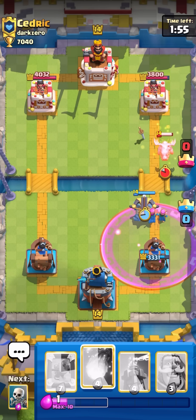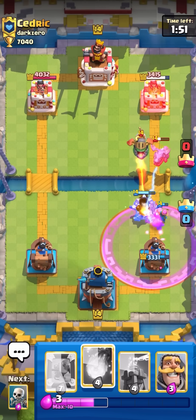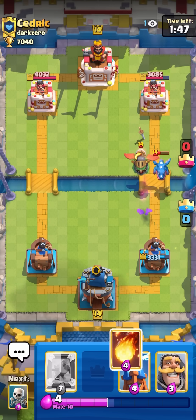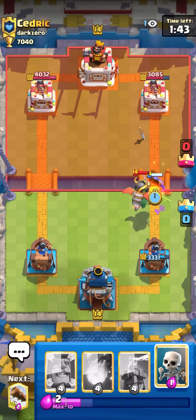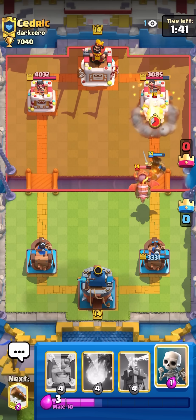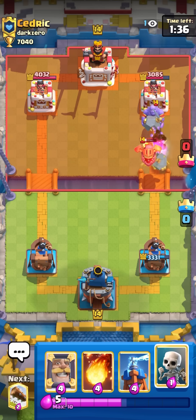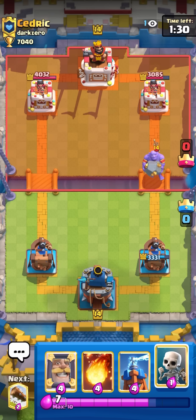Oh my god the lumberjack gets a hit. I'm just gonna go expo because he doesn't have his bowler or lumberjack in cycle. I'm gonna get some damage here. The tower targets the e-drag so I can knight to kite the inferno drag back - because if the tower's on the inferno then I think my knight would have died. I don't really know if I want to mirror yet.